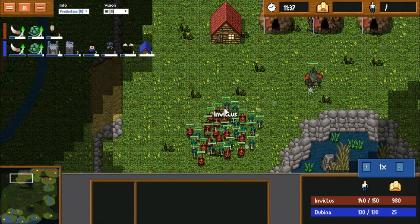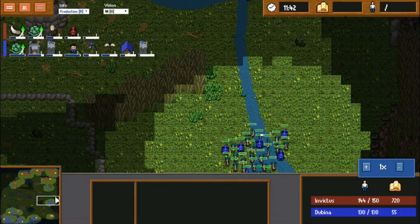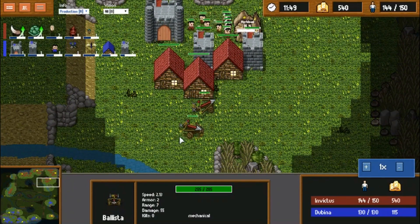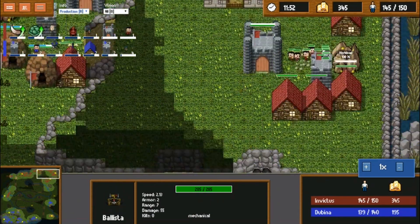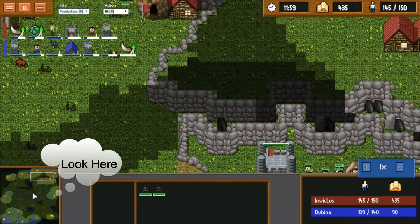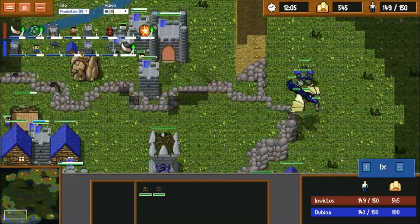So Invictus is choosing to kill his own units to create more room to build units. Two airships coming down from him — I think it would be better to get Ballista. I see what he did here — he's getting these guys ready in case Dubbina sends dragons up top. Still three upgrades pumping out for Invictus, while only one of Dubbina's upgrade centers is actually being used.